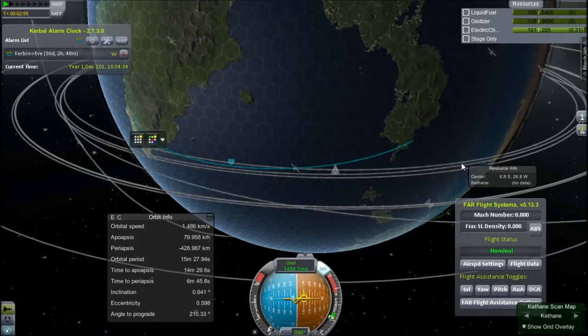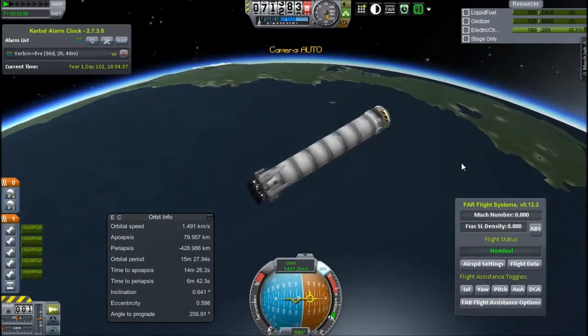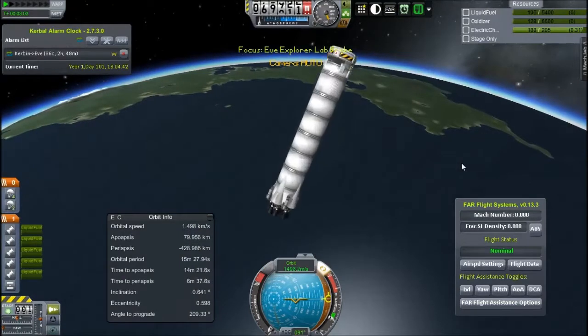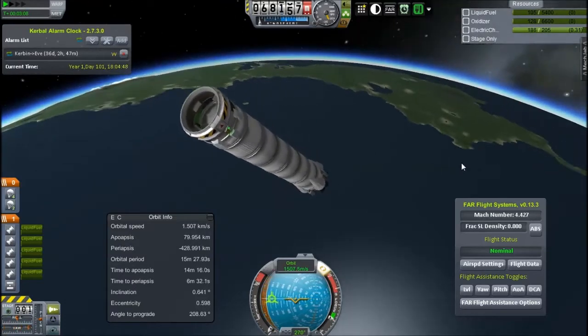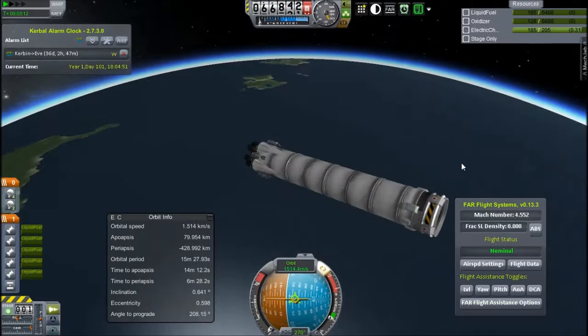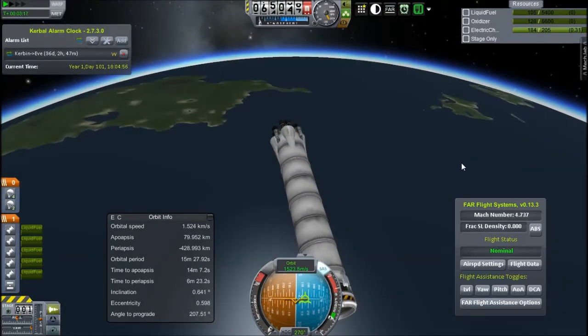We've burned quite a bit more of our fuel but still have a bit left, so I am actually getting to attempt a propulsive and parachute landing. Eventually I'd like to have enough fuel to just propulsively land, and I'm thinking I might use a stretchy tank for that. I don't really want to use stretchy tanks too much in this series because it doesn't really look like Kerbal Space Program, but I do quite like them — I use them in my other series.